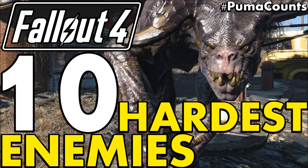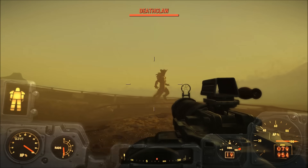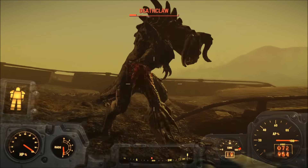You're watching Vinylipuma Gaming. Fallout 4 has a ton of different enemy types. You have everything from creatures like Deathclaws and Mirelurks, to more humanoid enemies like Gunners and Super Mutants.